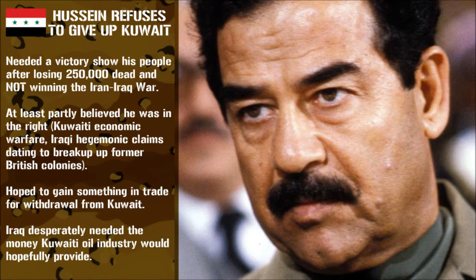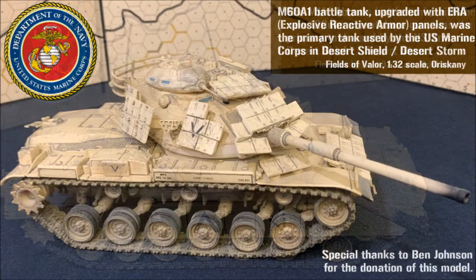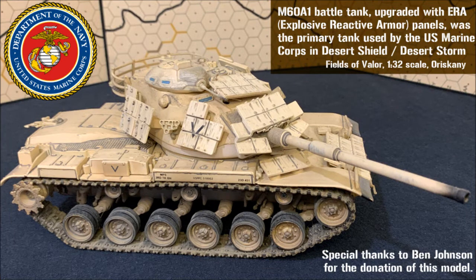Saddam probably didn't help matters when he named Kuwait the 19th province of Iraq, thereby declaring this a permanent annexation, and installed his cousin as military governor. Either way, by August 8th, the defensive nature of Desert Shield was officially in the bin. However, the shift from defending Saudi Arabia to counter-invading Kuwait would mean an exponential increase in the required military deployment and the resources to back it up.